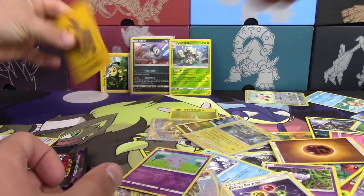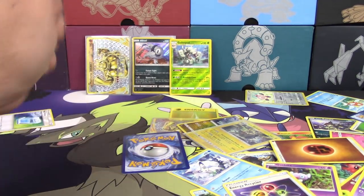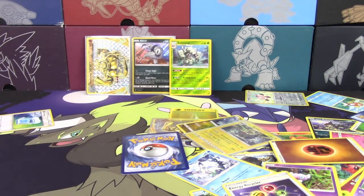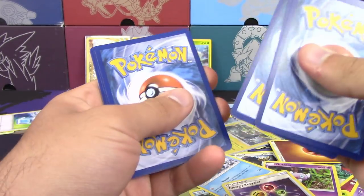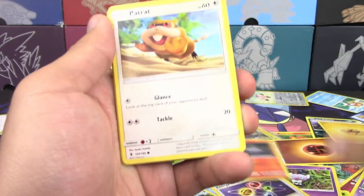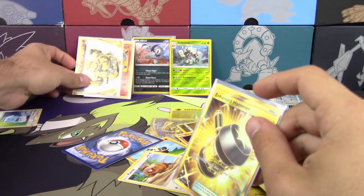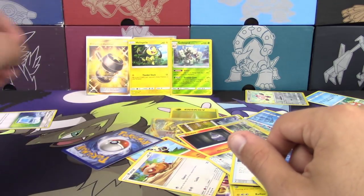Rip. You never cover a Charizard. How dare you. That's almost as bad. Final pack for us at the end of this video. The chicken is with us. Praise be the chicken. That's a secret rare — not bad. Now I cover up Charizard with secret rare. Enhanced Hammer is only like six, seven bucks. So you take it off at the end of the video.